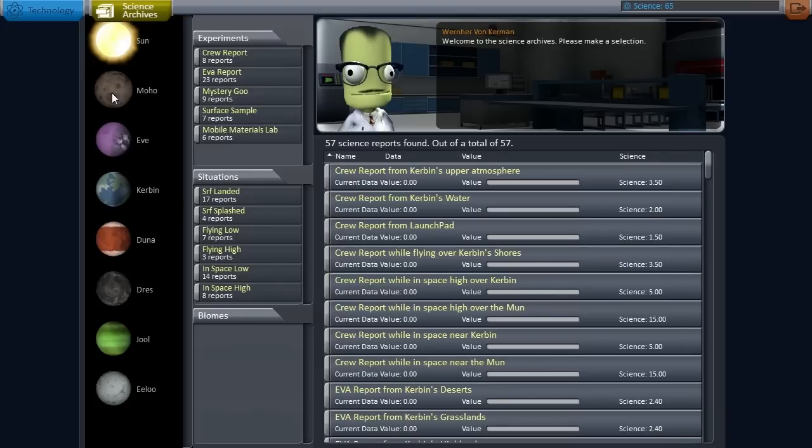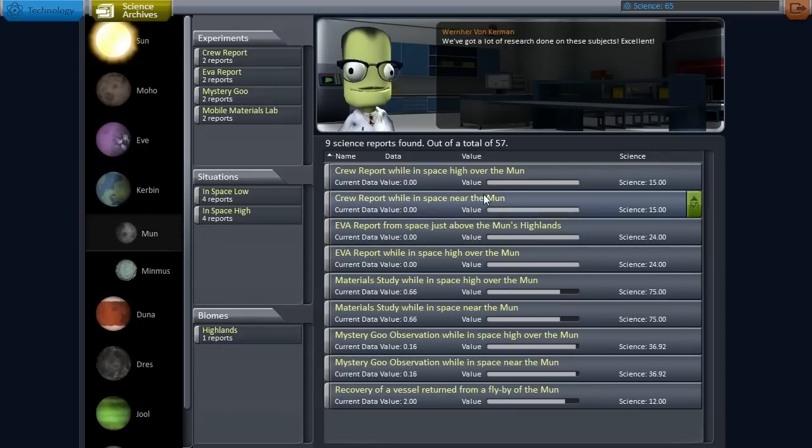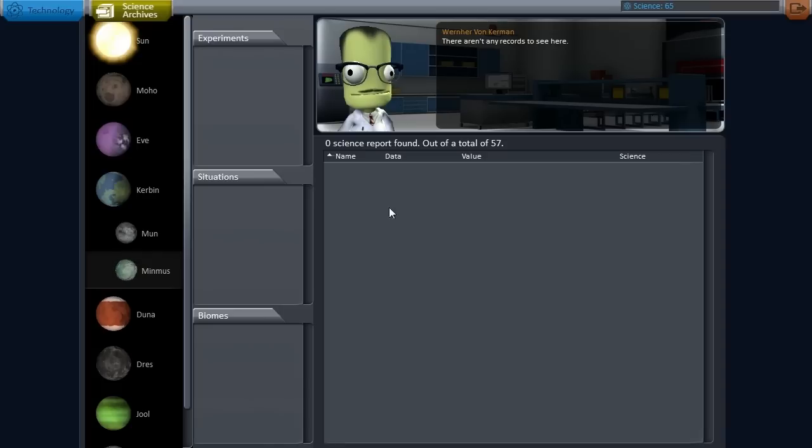In our archives, we now have some entries for the Moon. We've gotten everything from crew reports and EVA reports. We could still do a little material study and get maybe 20 more total science. Also notice that recovery of the vessel from a flyby counts differently than being in orbit around the moon, so that's something to consider — we'll get a different recovery value when we come back from orbit. That means we essentially get the same amount from doing the same mission on Minmus, and we know our rocket can do it. So that is next.